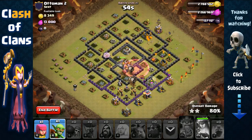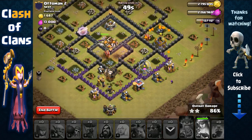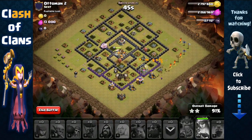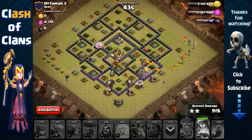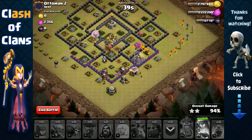All the threats are gone — now it's just a matter of time. Sending in a goblin here, goblin there, and an archer to take out that last threat, the mortar. It's going to be a three-star. We still have 44 seconds and all the structures have been taken out. Nice!